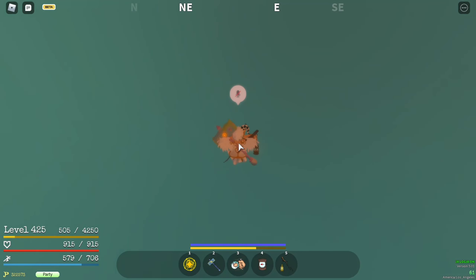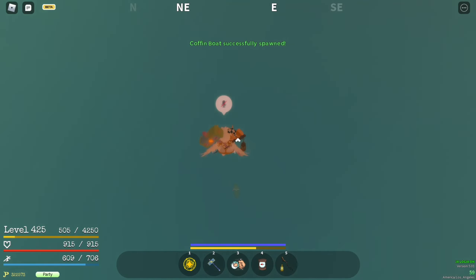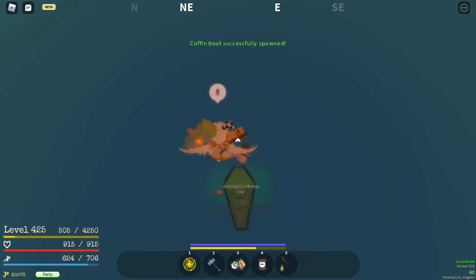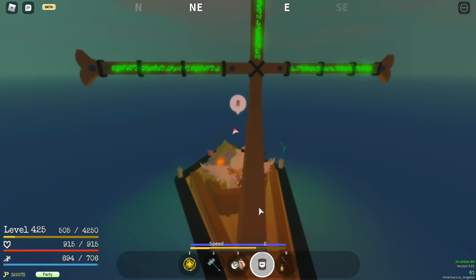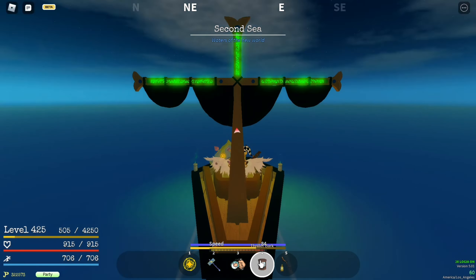Once you're over here just jump off and spawn a ship. Once you spawn your ship, make sure you're still in the middle of north east and east so you don't get lost, and just head straight.